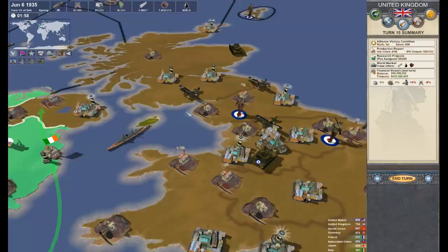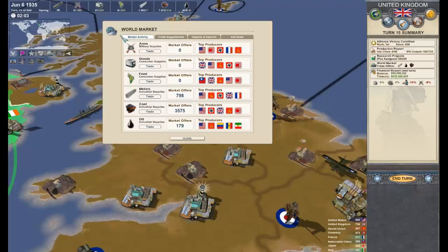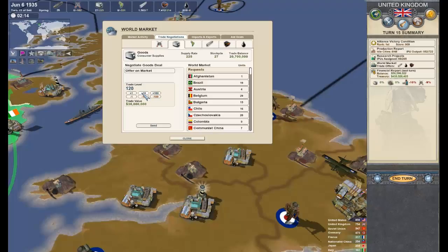We can also go to the world market, and if we have extra resources laying around we can sell them. Since we're producing 225 goods a turn, let's go ahead and go on the market and offer up about 130. That has a trade value of 39 million dollars. We do that and it's going to be put on the market.